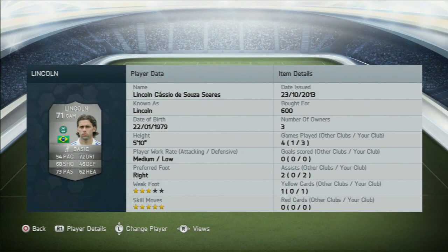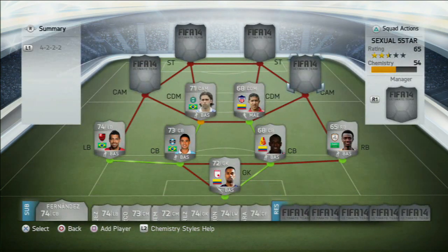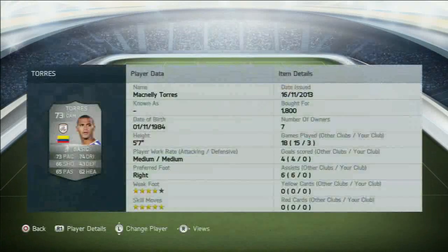Lincoln at CAM, 5-star skill — he's actually a very solid player, just very slow. Ortega is my favourite player on this team apart from one coming up: 89 pace, 79 dribbling, 53 shooting. His long shots were excellent for me. He's an absolute quality player. The Colombian side of this was my favourite.